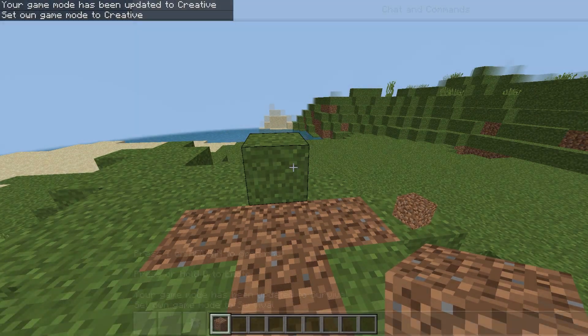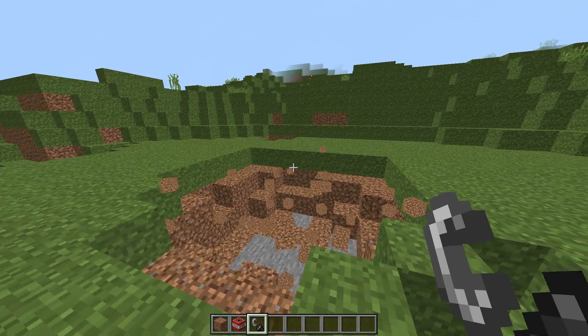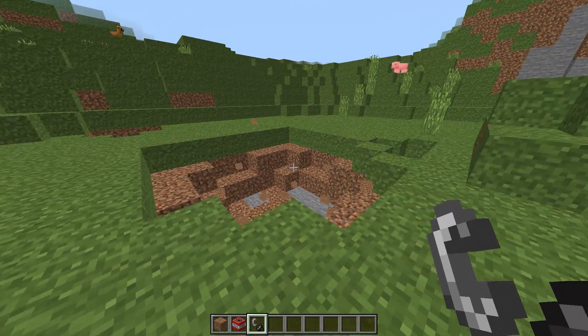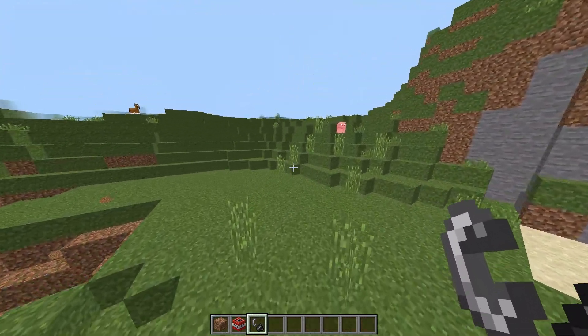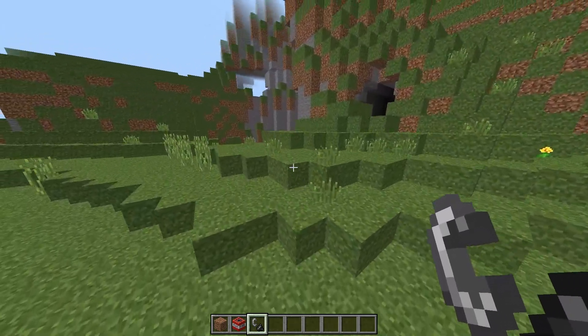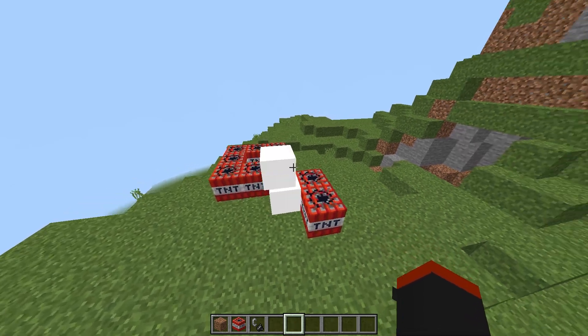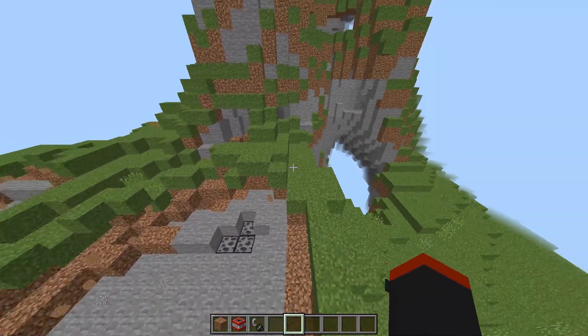Let's test TNT with flint and steel. There are no particles from the TNT explosion at all, which is awesome. I should have done a true test like placing a thousand TNT and blowing it all up — I don't think Minecraft could normally handle that anyway. But yeah, literally no particles.